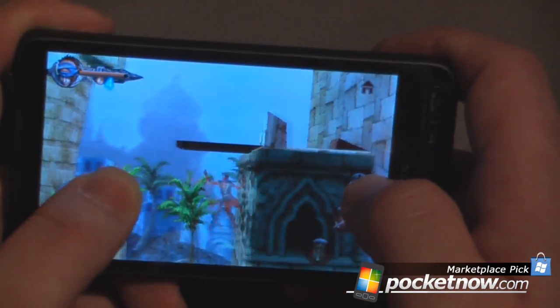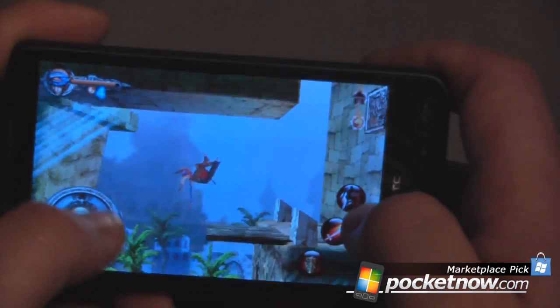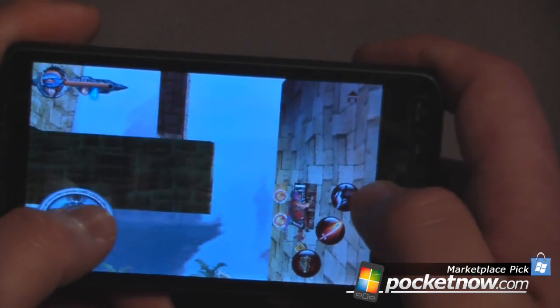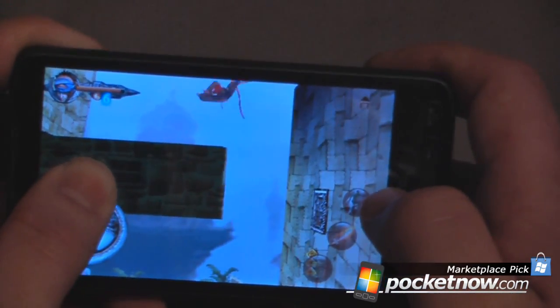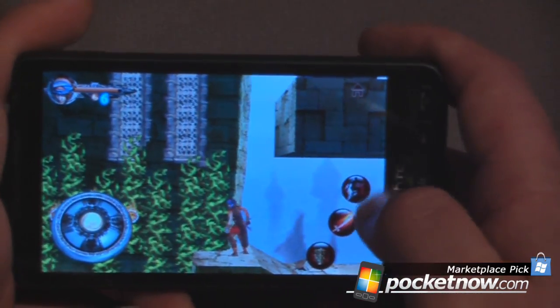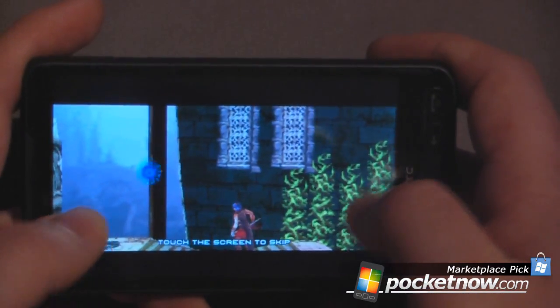We'll climb up this and go back. We need to get onto this platform, so I'll double tap. We'll climb up this wall and go back. We'll continue through the game, and as you can see I have these vines over here which I need to climb. All I have to do is hit this button and he'll climb on those vines, so I go across.